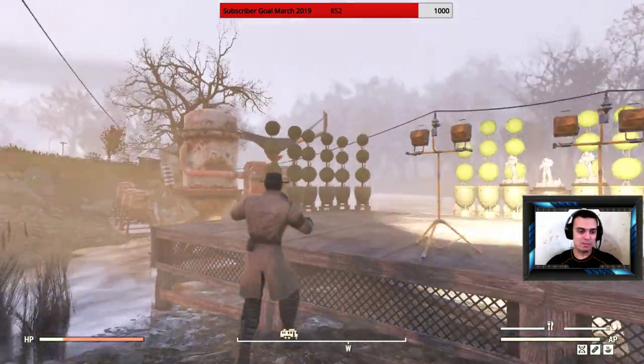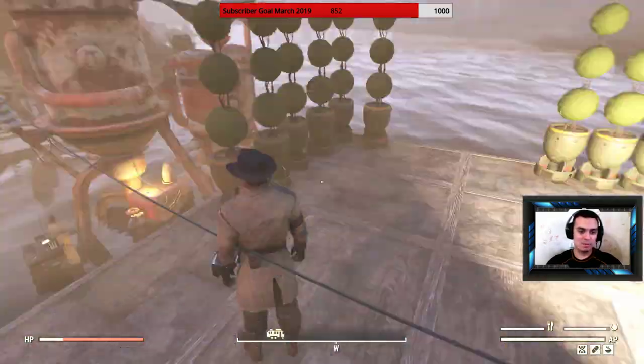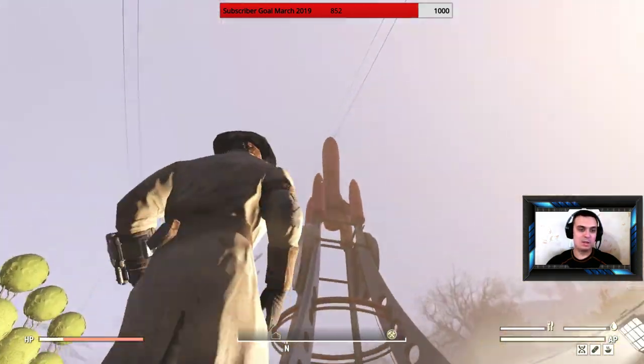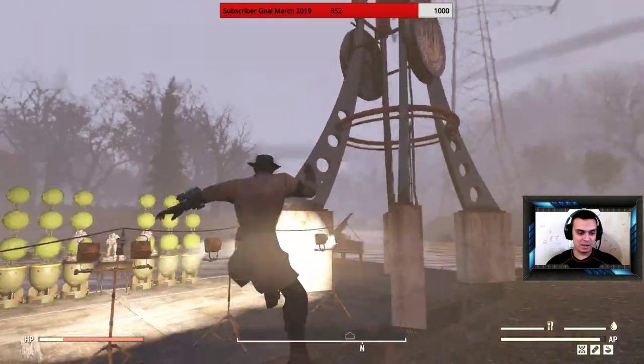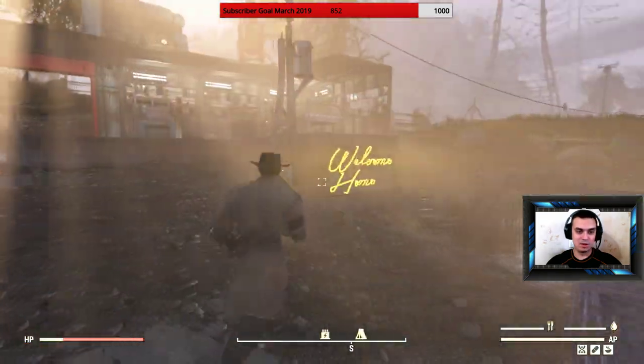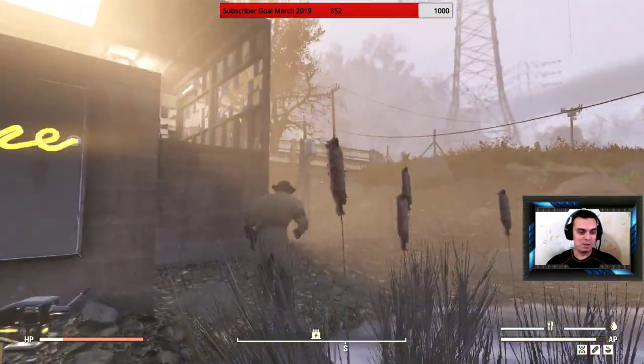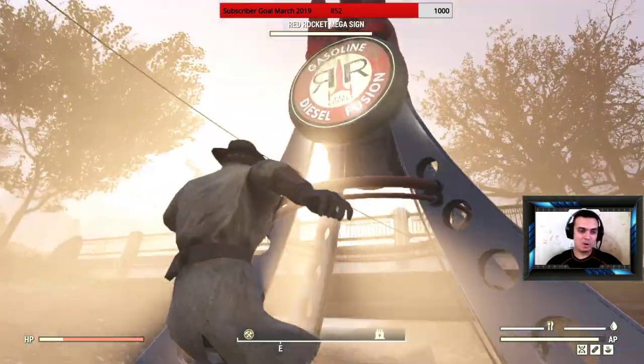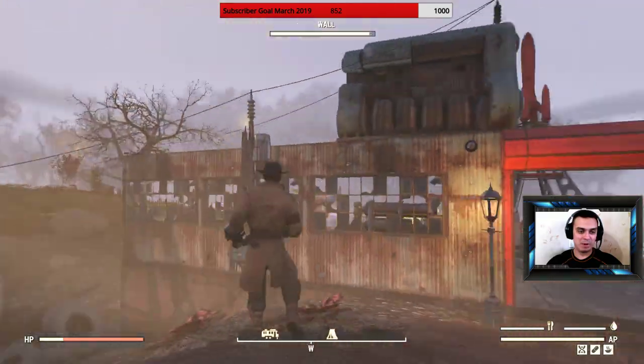I'll be covering more items as soon as I buy them — for example, the mini nuke planter, the power armor statue, and the mega red rocket sign, which also glows. This one is not connected right now, but that one is glowing. No worries.